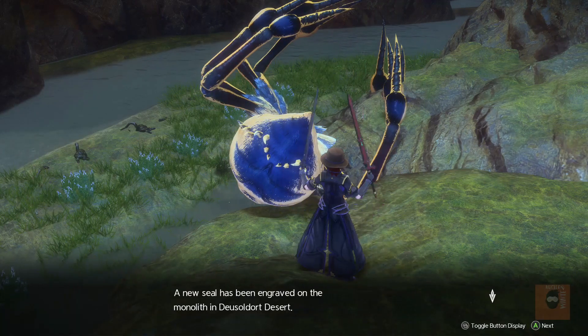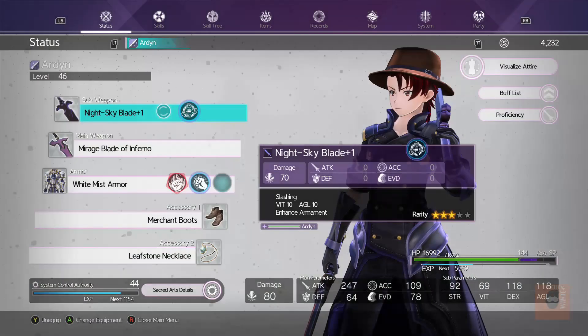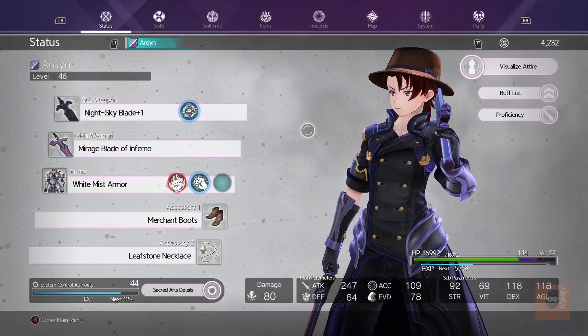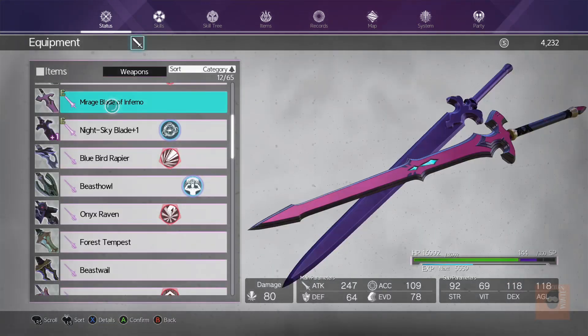Well, there you have it. The Mirage Blade of Inferno is one of the best swords I've used, and it complements the Night Sky greatly. I definitely recommend this sword to anybody who just gets it, and that's about it for the sword.